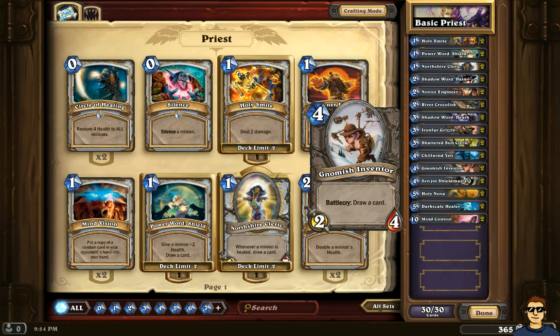Gnomish Inventor is another one I like — also four mana. I always try to keep a balance between how many cards I have at one, two, three, four, five mana and more, because depending on that, you know which card you can play on which turn. If you can plan your strategy in your mind with your deck, that's going to help you a lot. The Gnomish Inventor has a Battlecry: draw a card. It's a 2/4 creature, very decent, and I keep drawing cards with it. I have two of those.